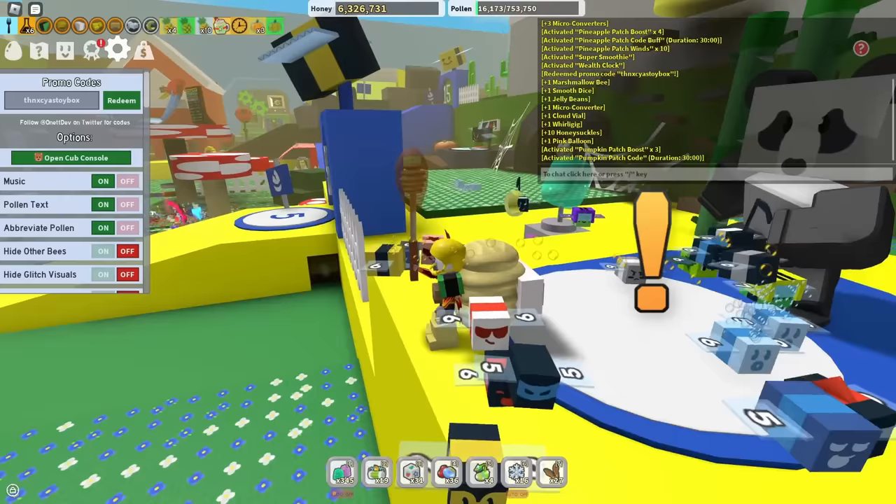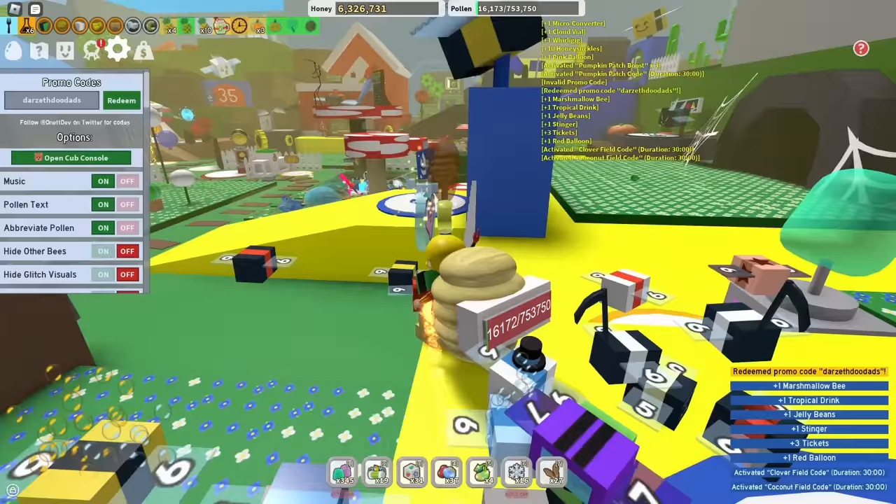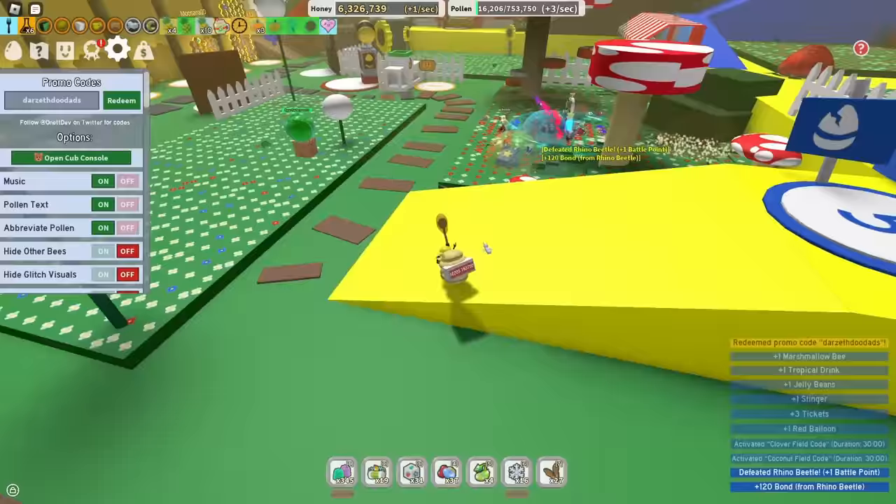After that is the code DARZETH DODADS — a reference to the YouTuber Darzeth. It gives you a clover and coconut boost, along with a red balloon, a Marshmallow Bee, and some other random things that can be pretty useful.